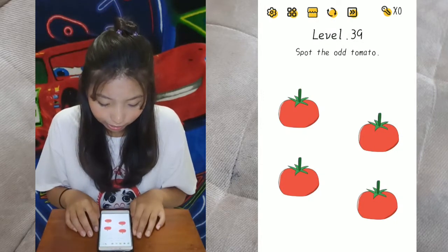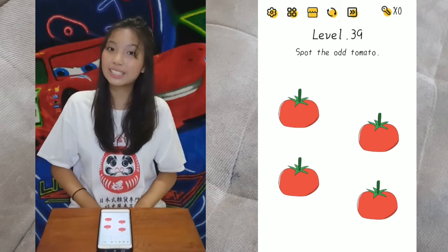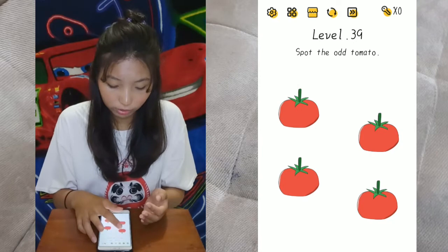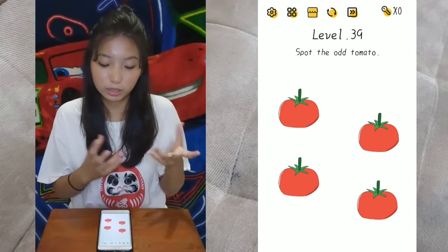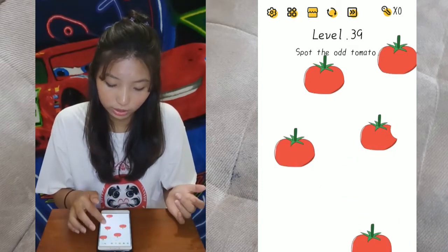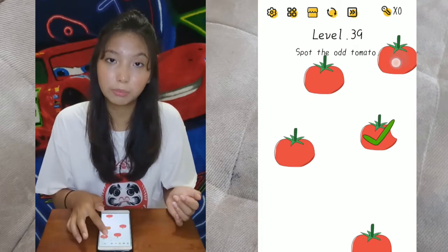Level 39: spot the odd tomato. We have 4 tomatoes that we see, but how many tomatoes do we not see? So we have to search for it — it's usually under the tomatoes. Move them one by one. So it's this one here. Tap on the odd tomato, which is the bitten one.